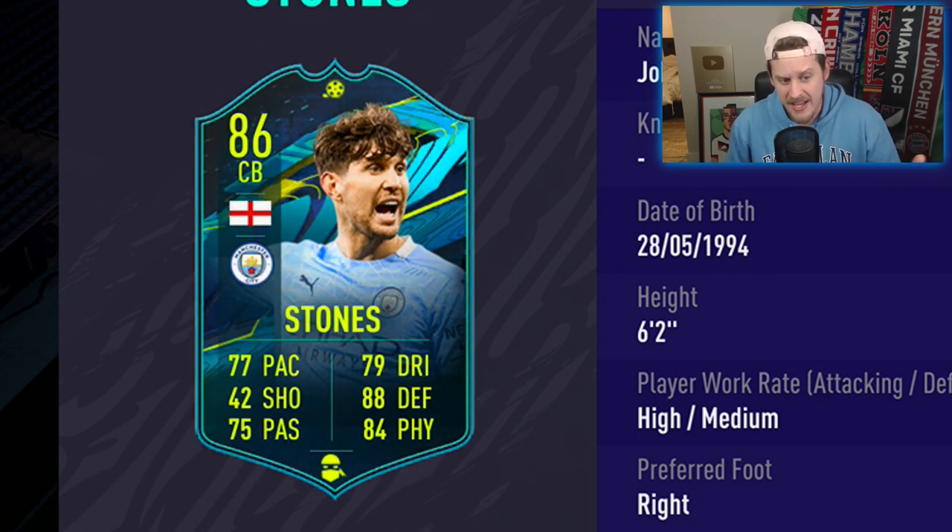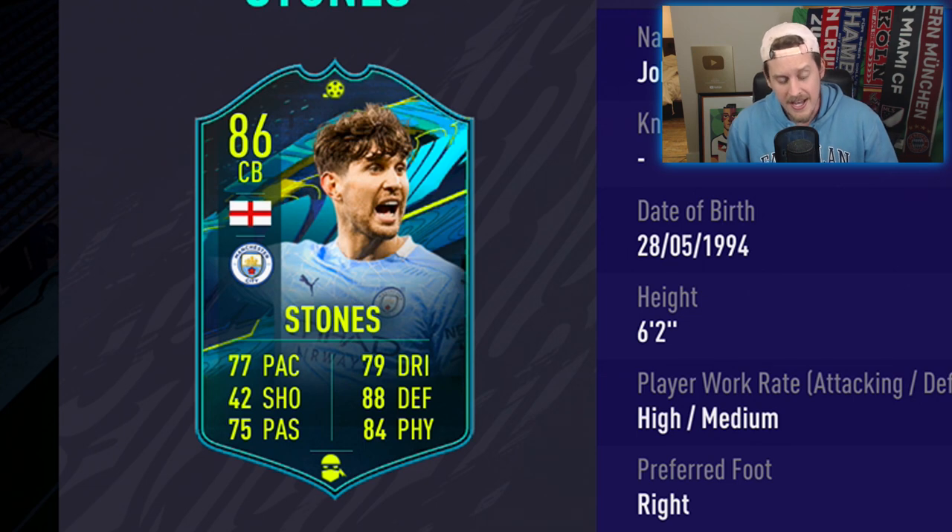He gets a huge dribbling upgrade and a really nice defensive upgrade. I think it comes in at just about 150,000 coins — probably settles around 135, maybe 130. But a very interesting card.